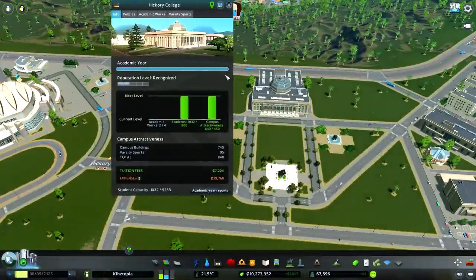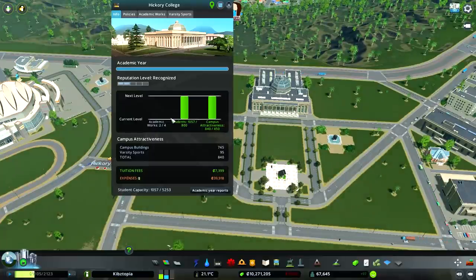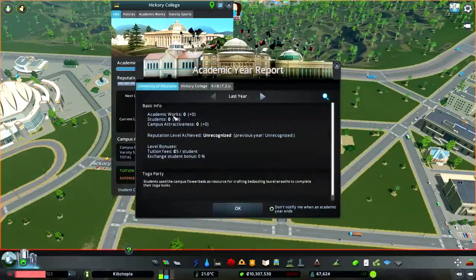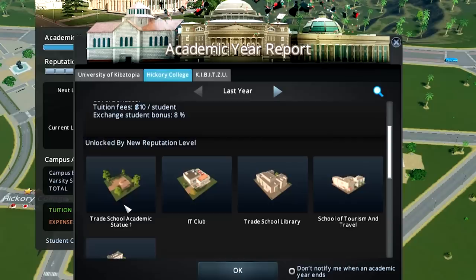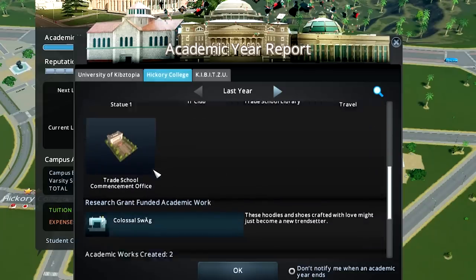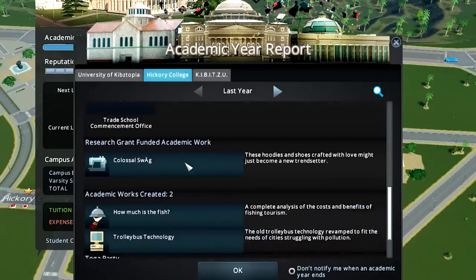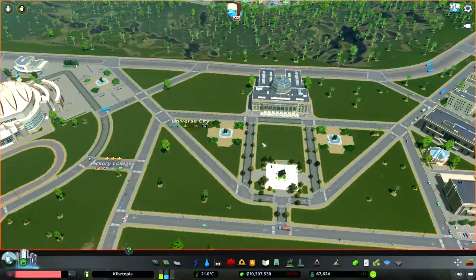Varsity sports really helped out the university — we are now over 1,000 students, which is just crazy. Attractiveness, 840. All we need is two academic works and then we're leveled up. We got them, so we have a total of five, meaning we are now renowned. Excellent. This gives us a new statue, an IT club, library, and the School of Tourism and Travel, plus the commencement office. And our grant funded... colossal swag. That is an exceptional use of grant money. But that gives us a ton more to work with, so let's get started.